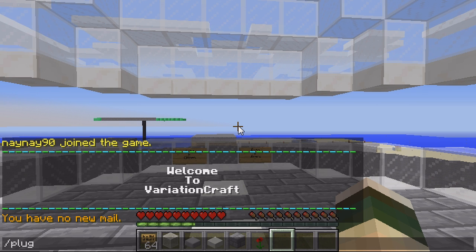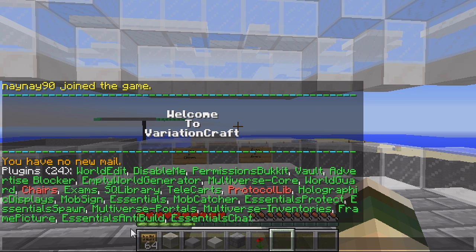It's really simple to use. I'll start off by doing /plugins just to show you a list of the plugins I've got. As you can see, Chairs and ProtocolLib aren't currently working — they're out of date.